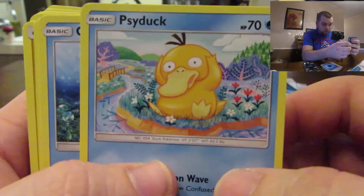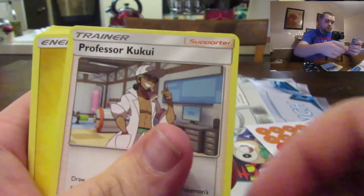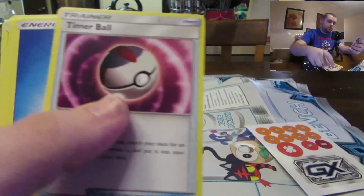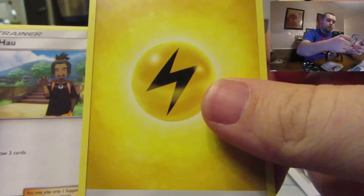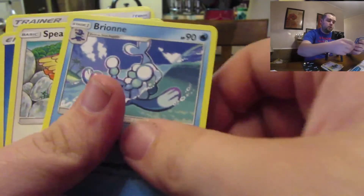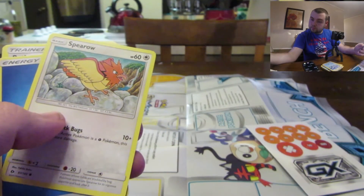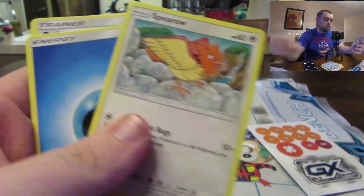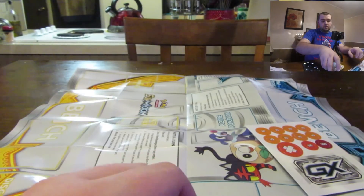That artwork is pretty nice on that Shellder. Professor Kukui, electric energy, Ultra Ball, Power Ball, water, Wingull, another Herdier, electric energy, another Brionne, Spiritomb, water energy, Potion, and a Popplio.